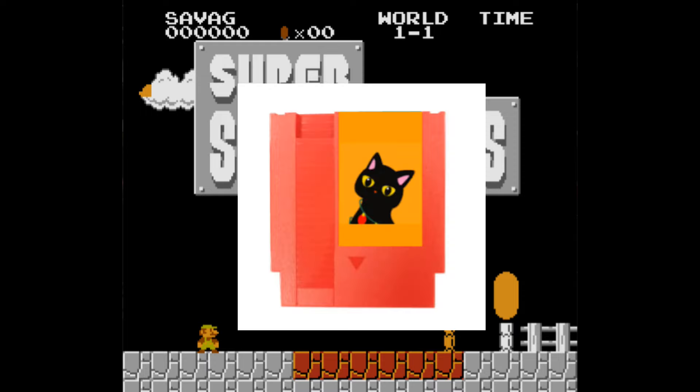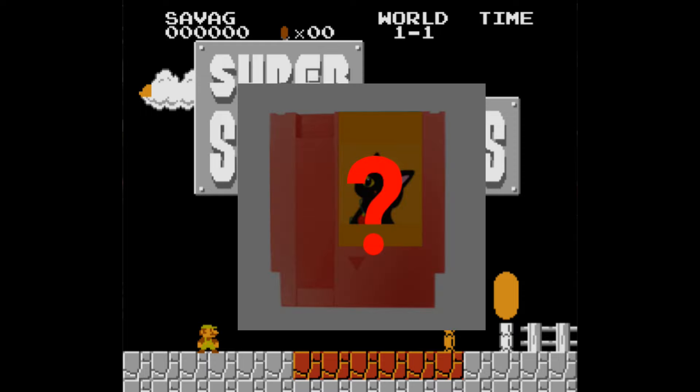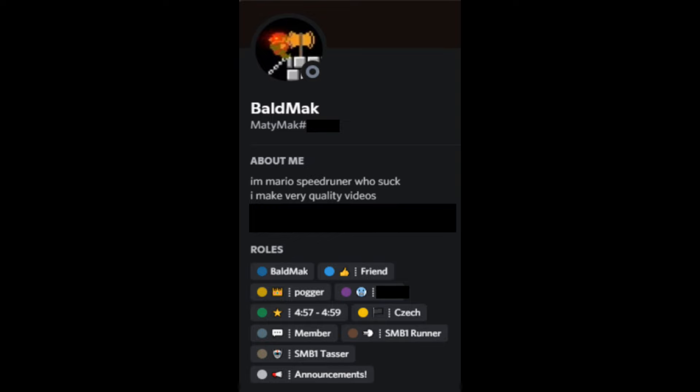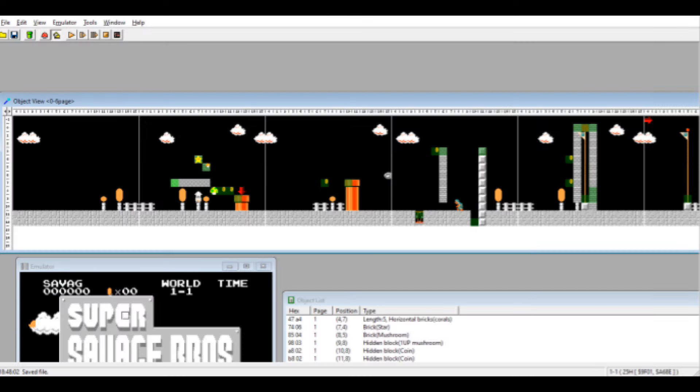I've always wanted to make my own ROM hack, but I never knew how, and it didn't feel like going through the work of modifying crazy hexadecimals. Until one night, I was in a VC with Matimac and he showed me his ROM hack done on a tool called SMUtility. So I got the bright idea to install it and make my own.